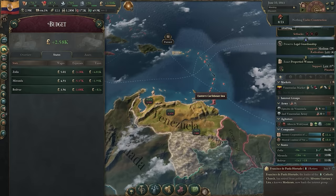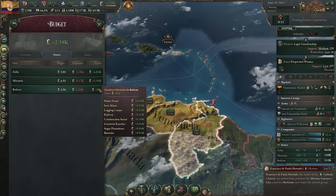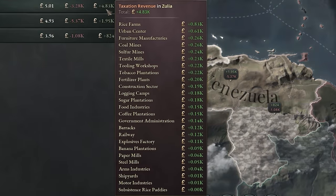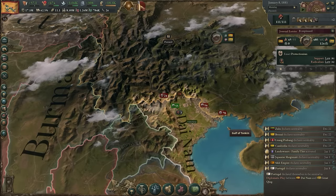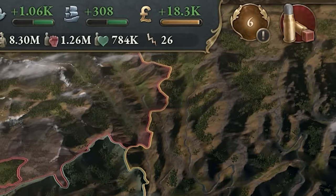The holy grail of tooltip UX, which we call tables in tooltips, will be implemented in a limited form in 1.6. You'll only be able to find it in two places right now, but you will be seeing it more in the future. It allows us to display information with more clarity. Formations close to each other on the map will now stack into one box — hovering or clicking on that box will then show further details. And you'll be able to find your infamy located in the top bar.